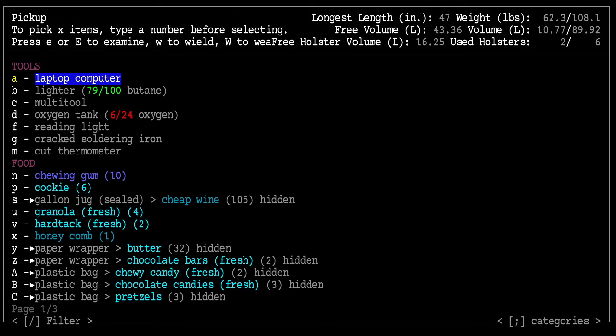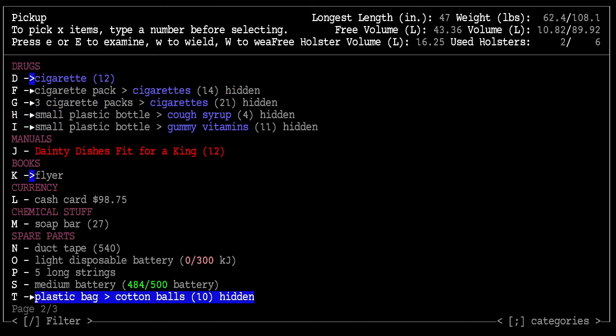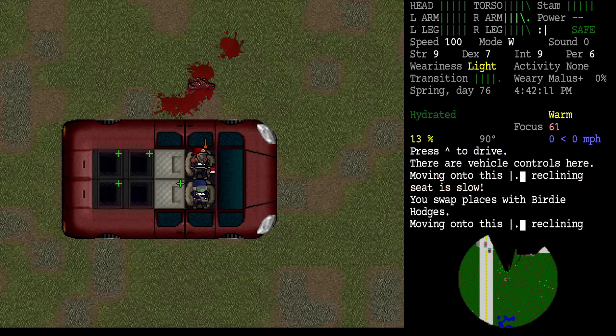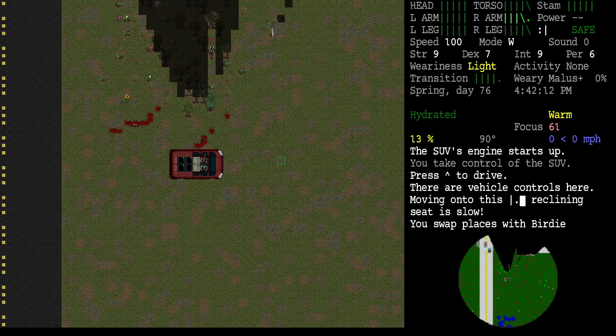It's getting a little warm today. Looks like I dropped off a garbage bag — I'm going to favorite the garbage bag because that's a good way to loot a lot of items by dragging, since you only have to drag one item behind you. Now we've got it favorited. Swap positions with Birdie. All right, we're on our way.